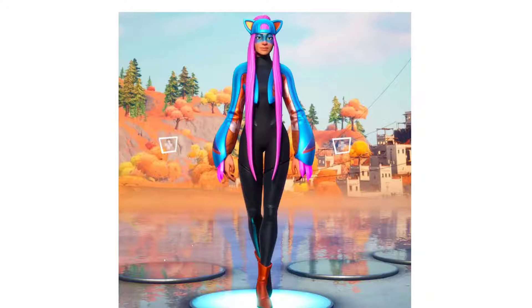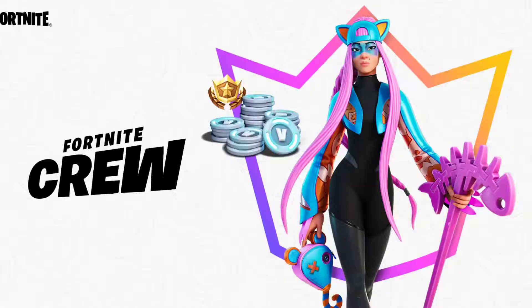I especially like the extra fabric on the arm — it makes it look like she has monster arms, which is very cool. And it has what looks like Wolverine claws made of gems. Overall, that's the April Fortnite Crew Pack skin.